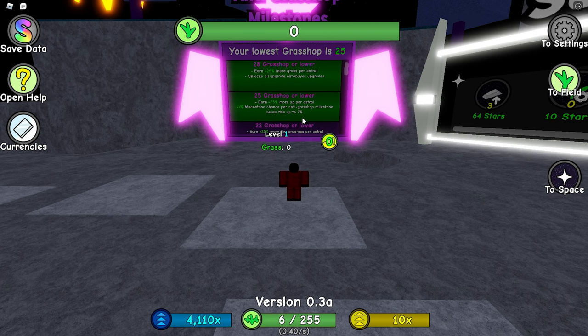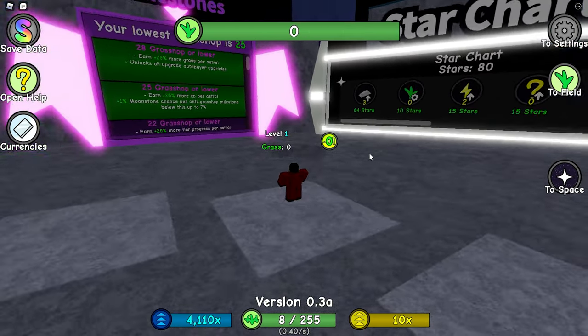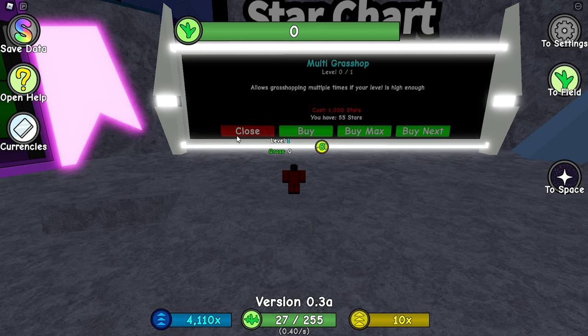I also get plus 1% moonstone chance per anti-grass hop milestone below this, up to 7%. Right now I got 4% in place of platinum. I just checked out the new upgrades and we now have multi-grass hop, which allows grass hiking multiple times if your level is high enough — that's crazy.